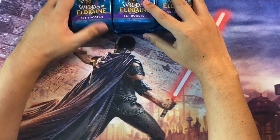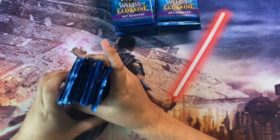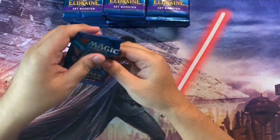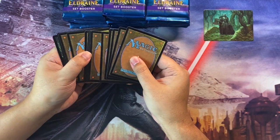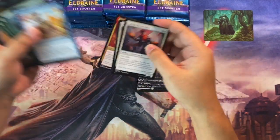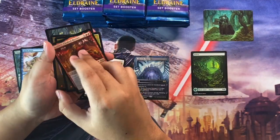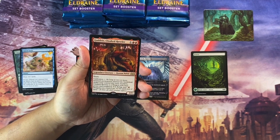Let us begin. This is 30 packs, 12 cards each — set boosters — and away we go. We have a Restless Fortress for the land, the rare. We have uncommons here, commons and land down there.